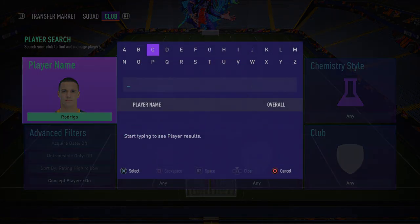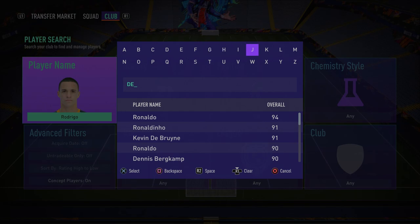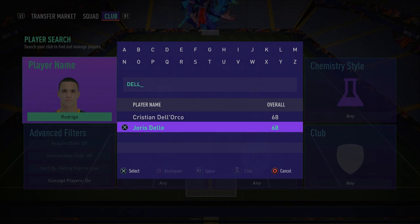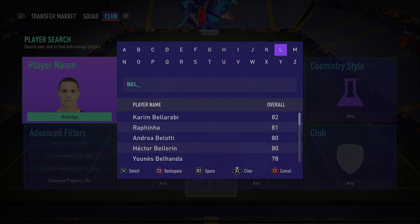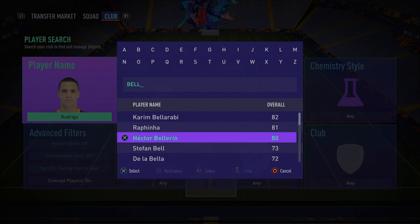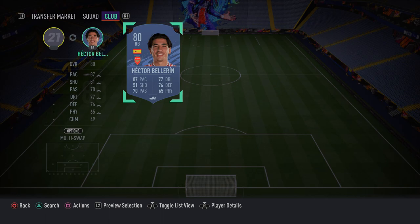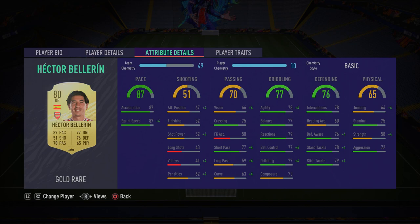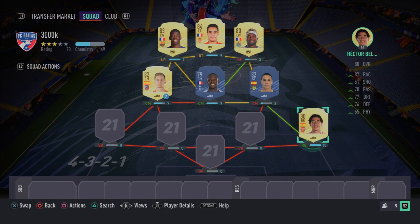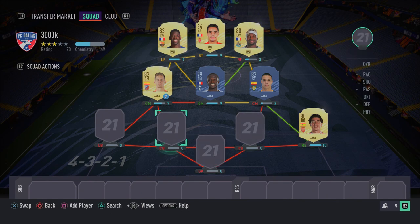In the right back position we have Hector Bellerin — another cheap but fantastic player. He's got the pace and the defensive attributes about him. He has 87 acceleration, 87 sprint speed, and decent defending stats. Your typical cheap, pacey defender — he will get the job done, so make sure you pick up Hector Bellerin.